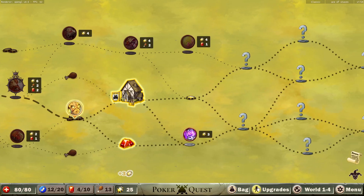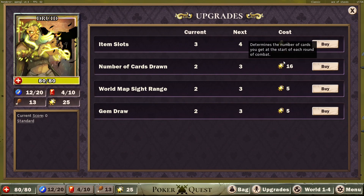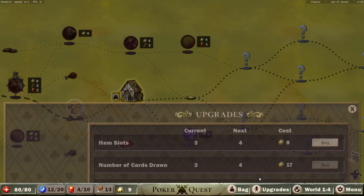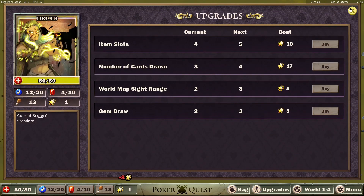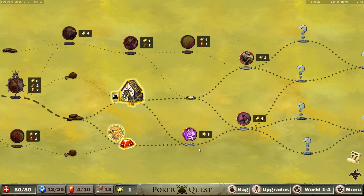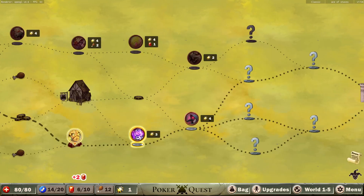I've immediately forgotten to do my upgrades — my personal upgrades. I'd like to draw some more cards — I think this is so key. How many upgrade slots do I have? No more. So I think that's the next thing I do: I get another item slot so I can hold one more thing. I think we get one for a pile of gems. We're a resource heavy character.